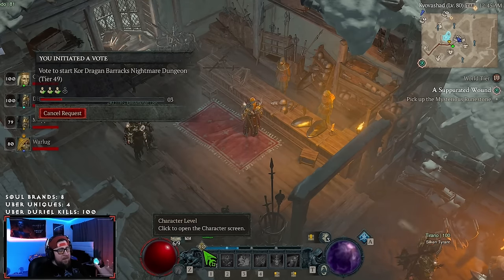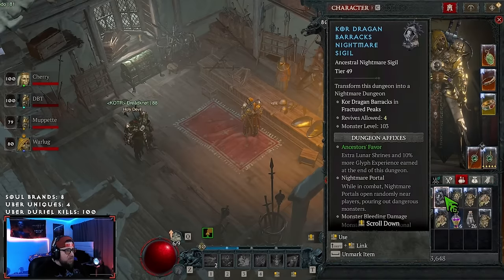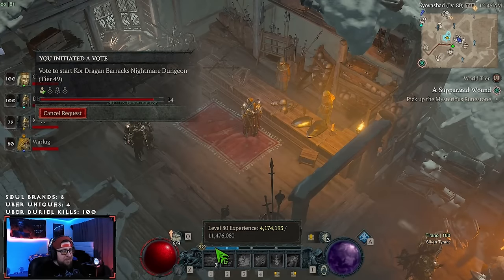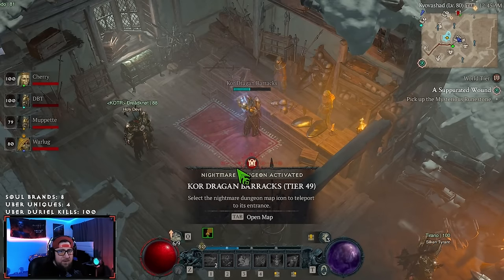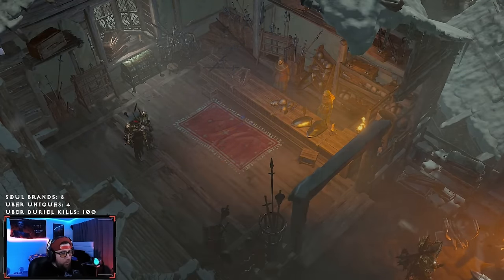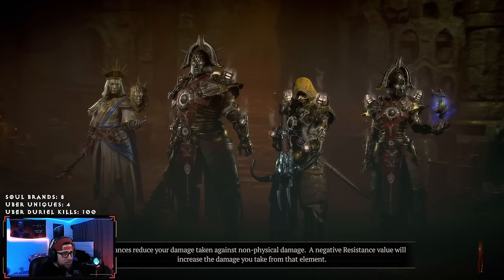In totality, getting to level 100 is probably going to take you somewhere around six hours with this brand new event. Once you've set everything up, you're just farming non-stop — not doing anything different — just trying to be as efficient as possible.